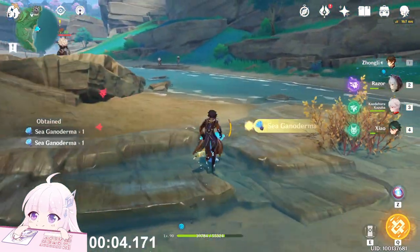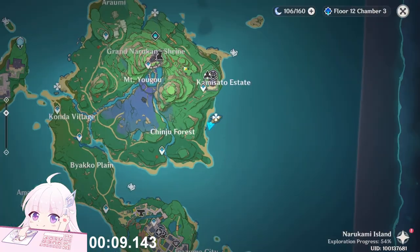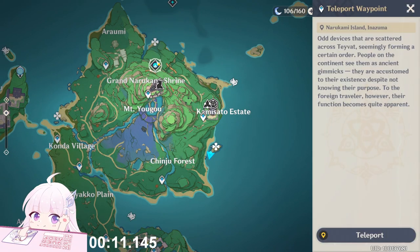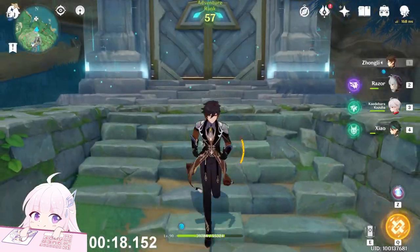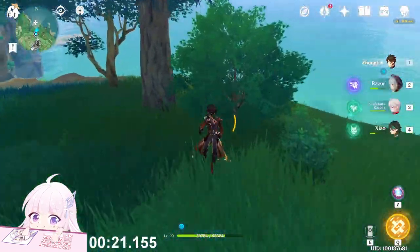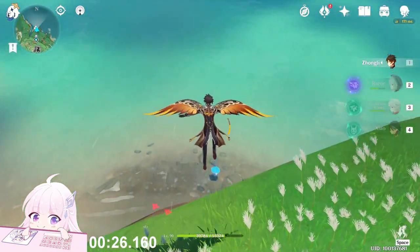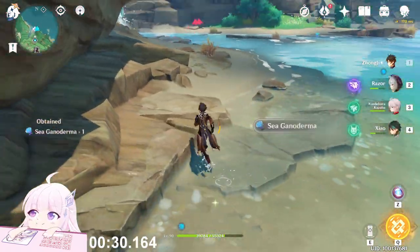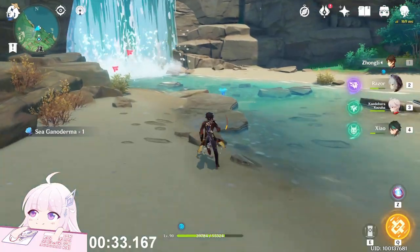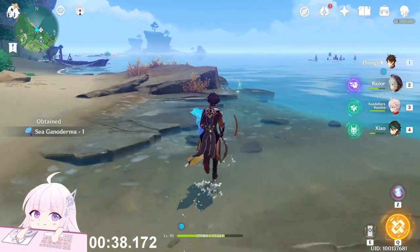Collect those two and the last one is there. After this, immediately go to this domain. Behind you in this direction, just jump down. Collect one, then right here: one, two, three. The last one is this one.